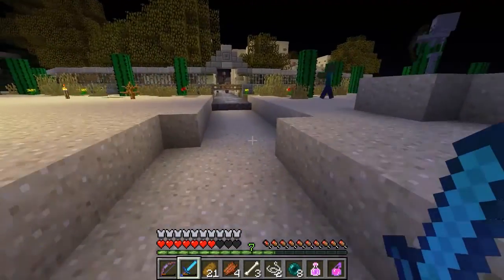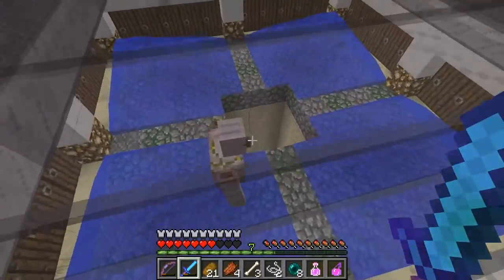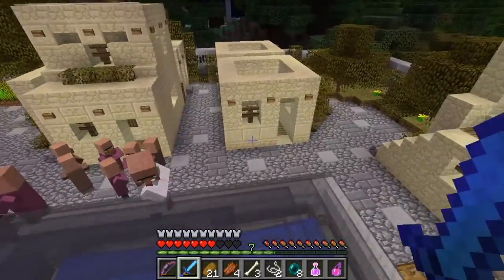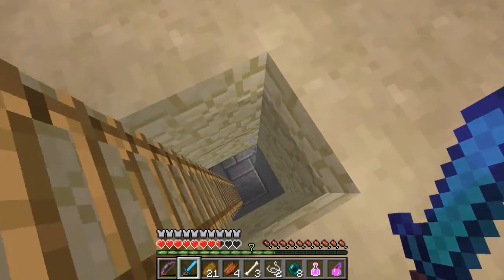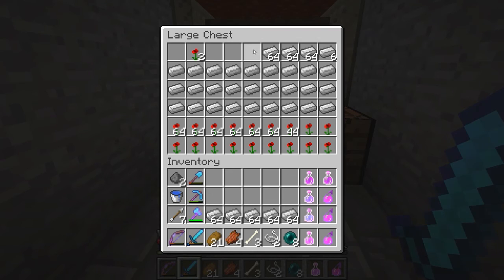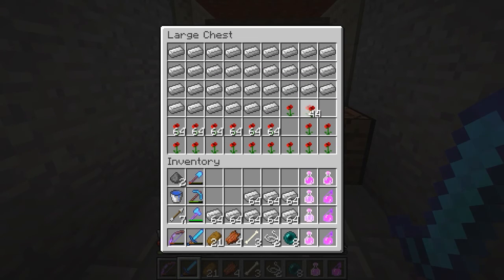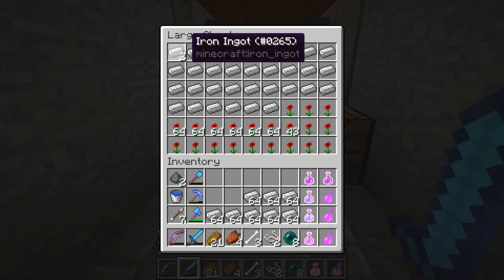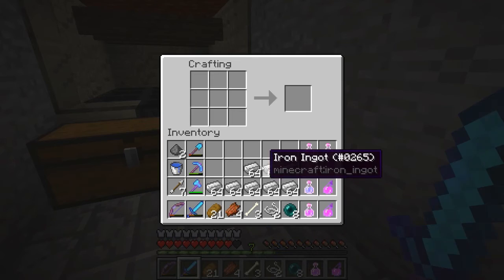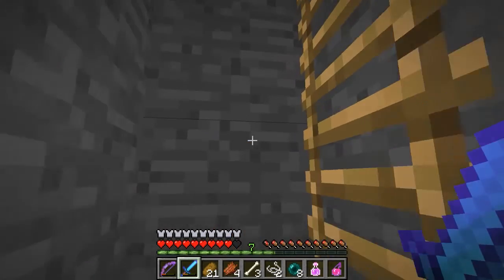Let's go ahead and get into the village here. Got to go down here anyway to get some iron for our beacon. Let me just rearrange some of these a little bit. How much iron do I have here? Quite a bit — almost a full stack. I've got more up in the house along with another beacon.